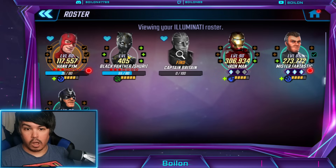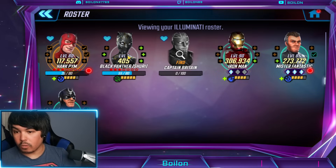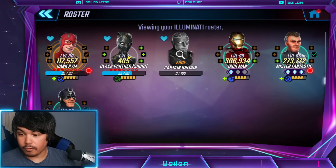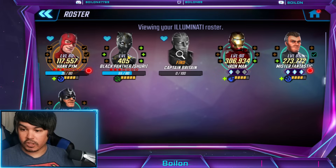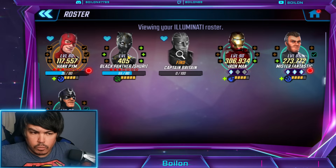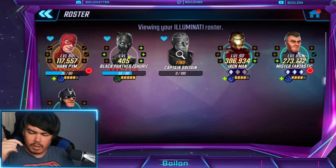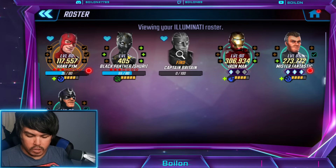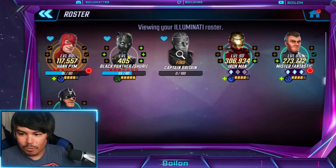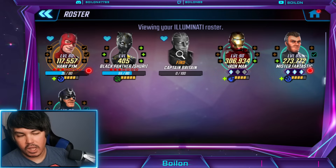We have the Annihilators around the corner as well, which is going to be in that new stat creep era, and so is your gold best used on Illuminati now? That depends on whether or not you're competitive or want to be competitive in Cosmic Crucible. The non-Captain Britain version — from my understanding, I have not used it — I've heard they can beat teams like Superior Six and those tech villain related characters. I'm not sure about Cabal. Let me know in the comments what other teams you've used the free-to-play Illuminati on.